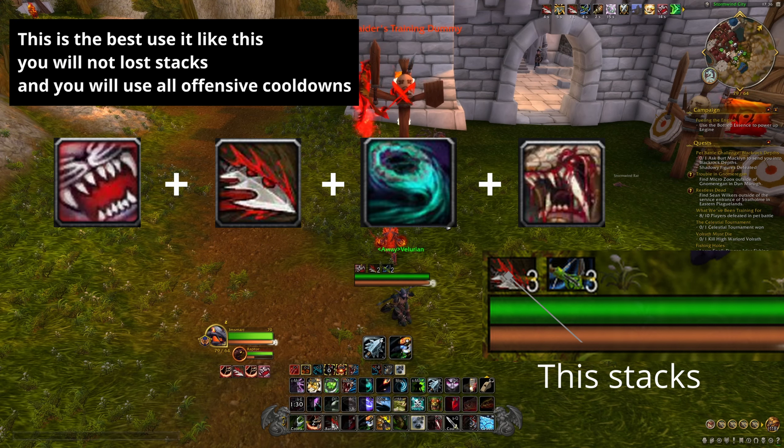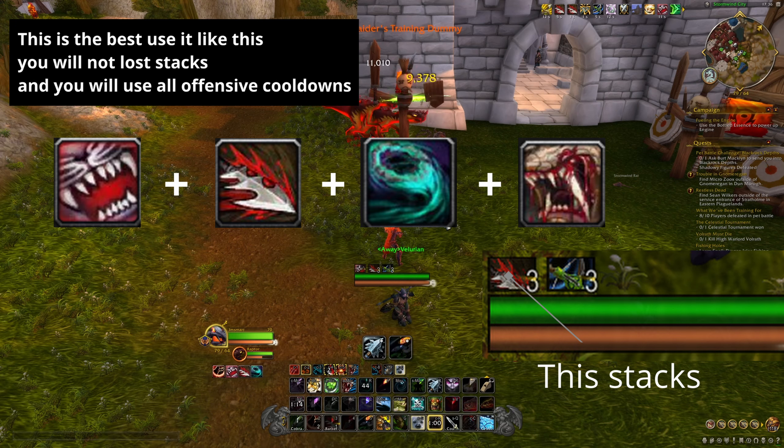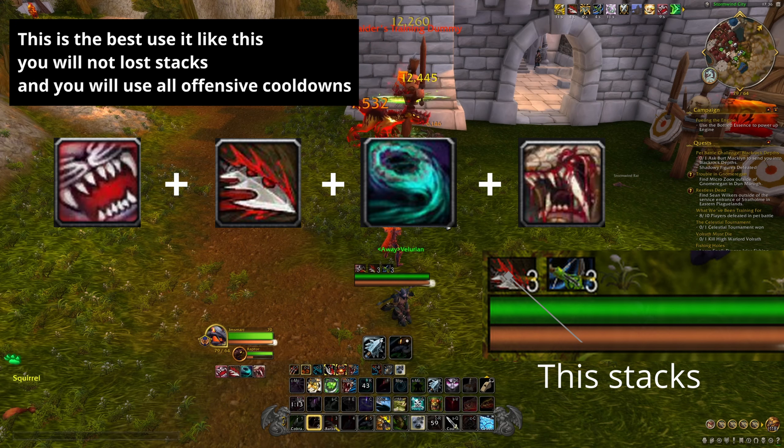But if you use Bestial Wrath and now your stacks have only 2 seconds left, use Barbed Shot first, then Death Chakram, then Bloodshed — because stacks are very important.